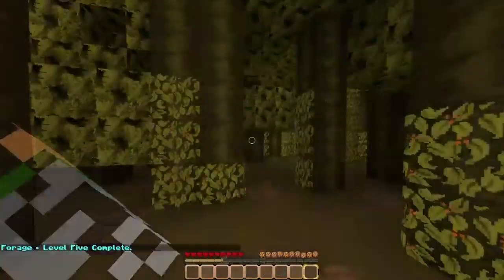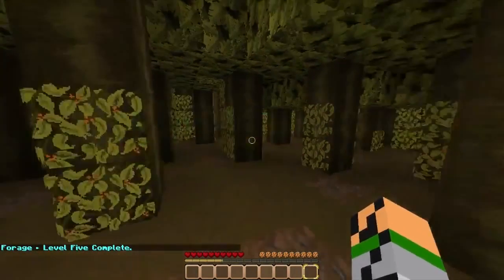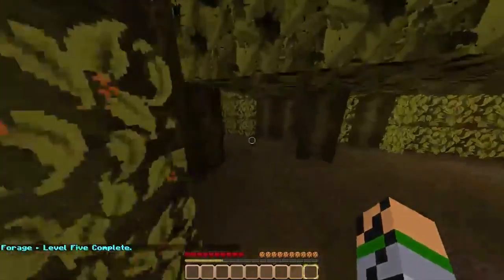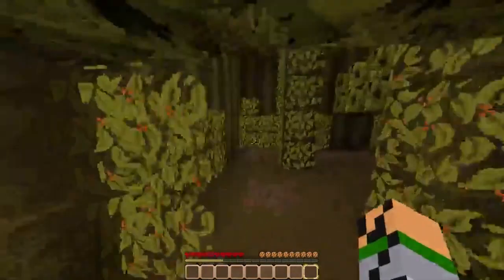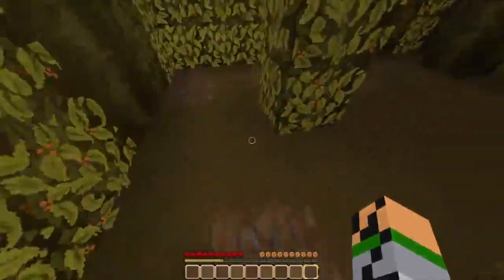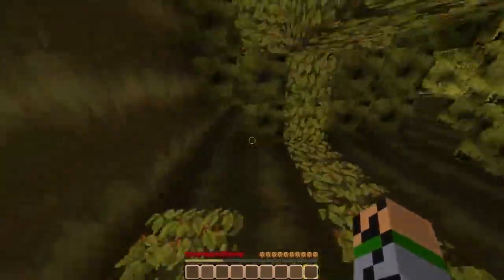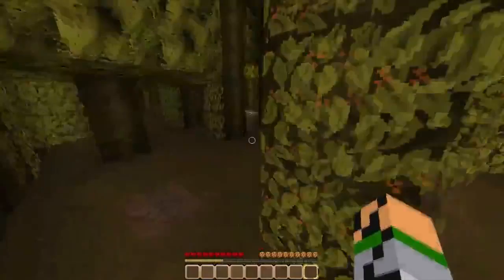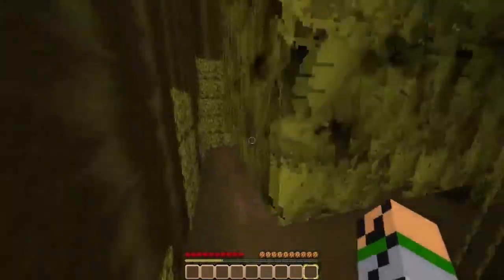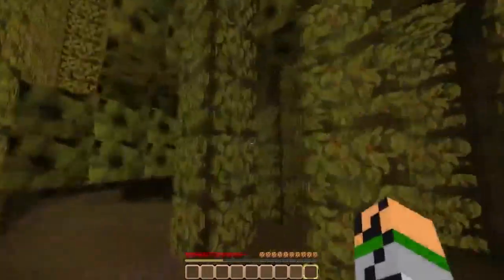We're on Level 6 - Towering Trees! Those vines look sick in this texture pack. Alright, so we're looking for a wood button, so it's going to be wood on wood - it's going to be a little weird. Maybe that's coarse dirt, I hope. Can't tell with this texture pack. Just checking around here - wow, there's a lot of vines in this Towering Forest.